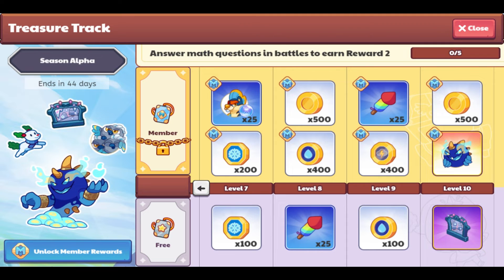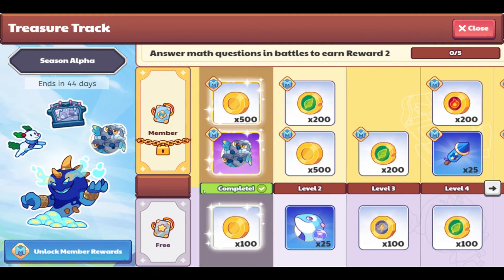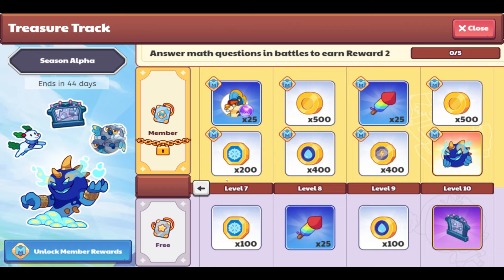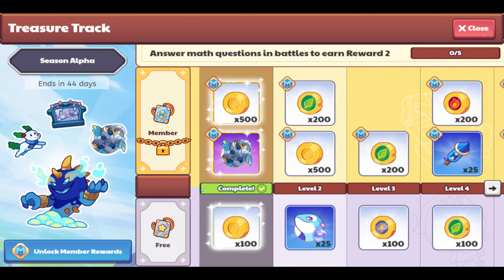I cannot believe this. It's 44 days, so if these run consecutively, every month and a half you'd have the opportunity to collect one of the old mythical epics that are no longer obtainable. This is a great way to allow us access. I actually wish there were more levels because this is super exciting. The next level requires five questions — answer math questions in battles to earn reward two. Let me know what you think of this pass in the comments below.